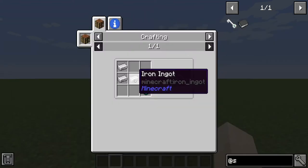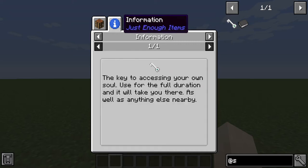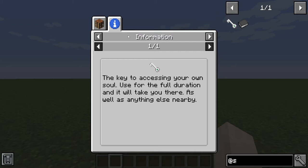The Soul Key is simply three iron ingots and an ender pearl, and you get one Soul Key. This key binds to your own soul, is used for the full duration, and it will take you there as well as anything else nearby. Just be aware of that.